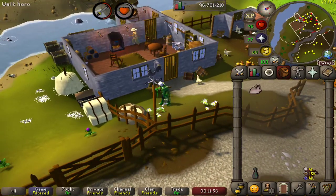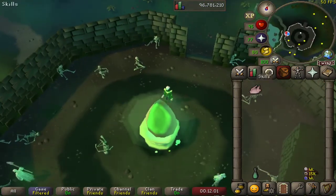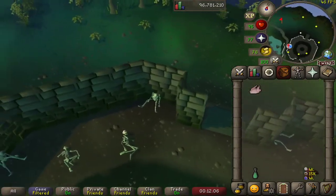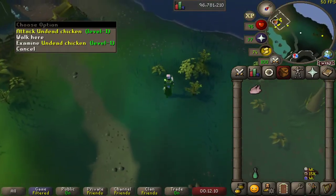Now we're also going to return to somewhere else we've been before, using our ectophile to Morytania north of Port Phasmatis. And we are going to run west once again to Alice's Farm where we will take on an undead chicken.